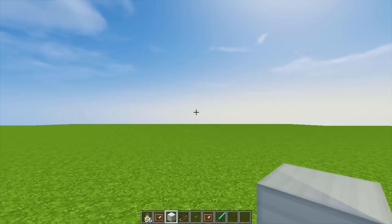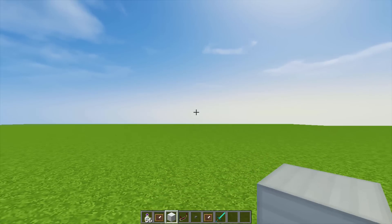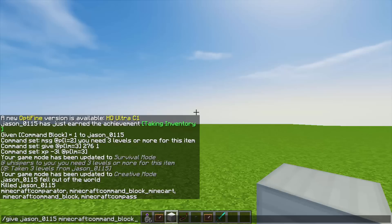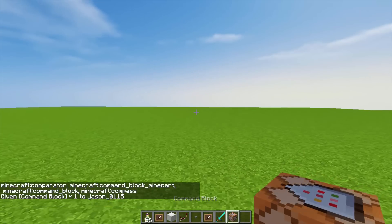You need to be in creative mode for this because we are working with command blocks. The first thing you want to do is type in give, your player name, Minecraft, and then command block. Click enter and it will give yourself a command block.